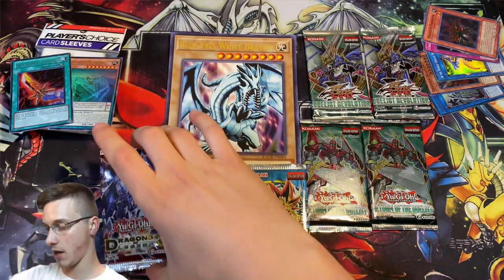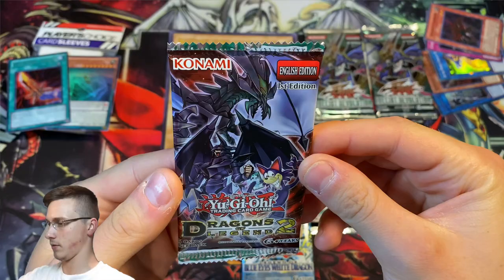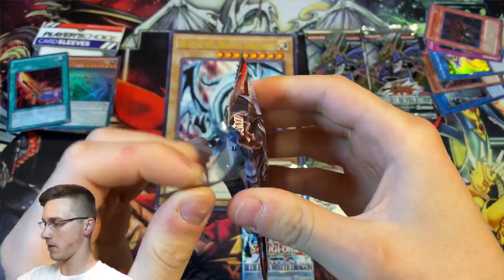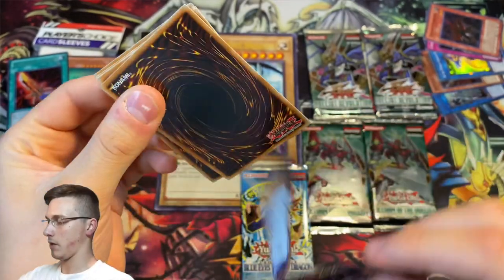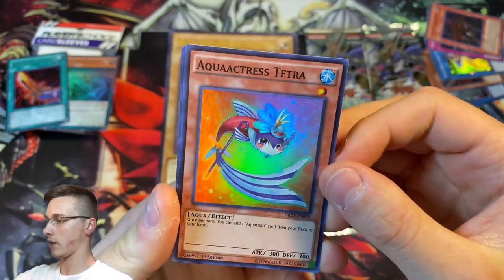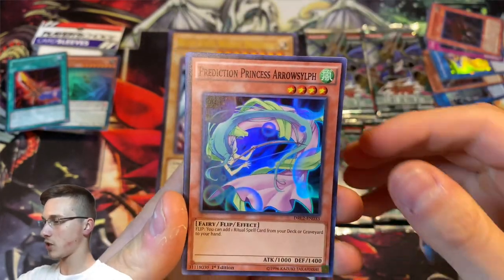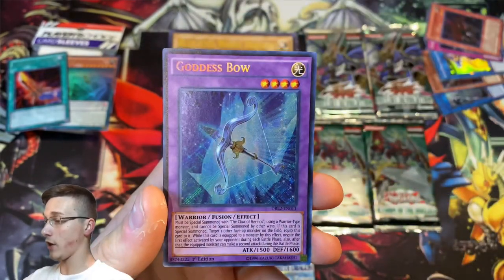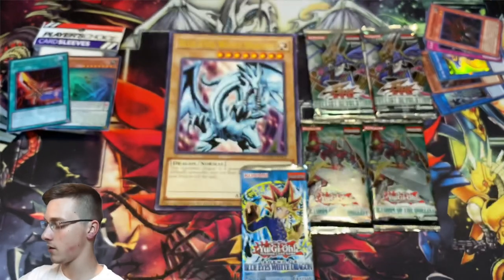We'll come back with a guaranteed foil pack, which is the Dragons of Legend 2. The chase card — there's a couple of good cards in here. Where does Toon Kingdom come from? It might be this pack or it might be Dragons of Legend 1. We have Aqua Actress Tetra, Aquarium Lighting, Prediction Princess Arrowsythce, Prediction Princess Petal Leaf, and a Goddess Bow — one of the Claw of Hermos cards. That's a cool secret. Sweet.